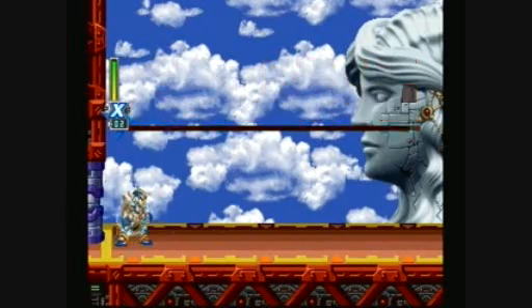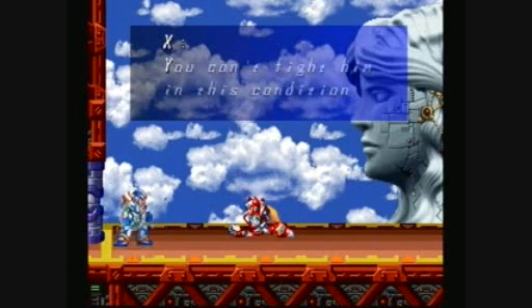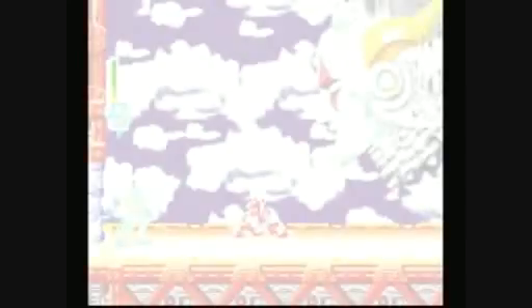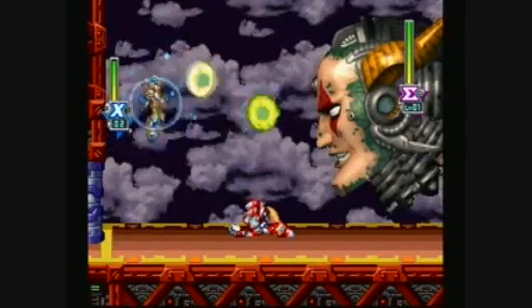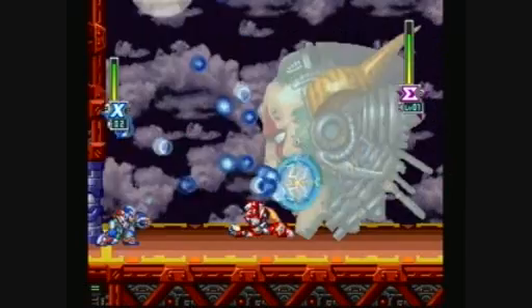And where are we at the first boss already? Zero teleports in, he lost his fight to Sigma, and Sigma takes over a statue. Yeah, that's right — we're going to go ahead and face Sigma already. This Sigma is pretty easy: hit him in his mouth, and ducking can avoid most of his attacks.